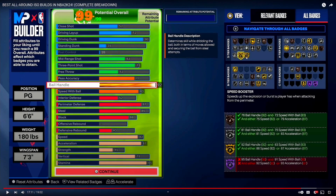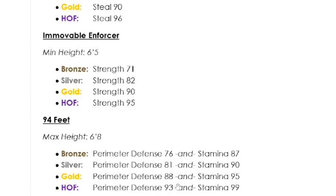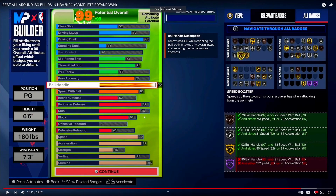For the 94 Feet badge you need an 88 perimeter defense and 95 stamina. He has 87 perimeter and 95 stamina, so right now he'll have 94 Feet on silver — which is still good. To get it on gold you need an 88 perimeter, which he doesn't have. That's why I said I'd probably lower my driving dunk and ball handle a little, just to get that one attribute on perimeter defense up to 88, so I can get 94 Feet on gold.